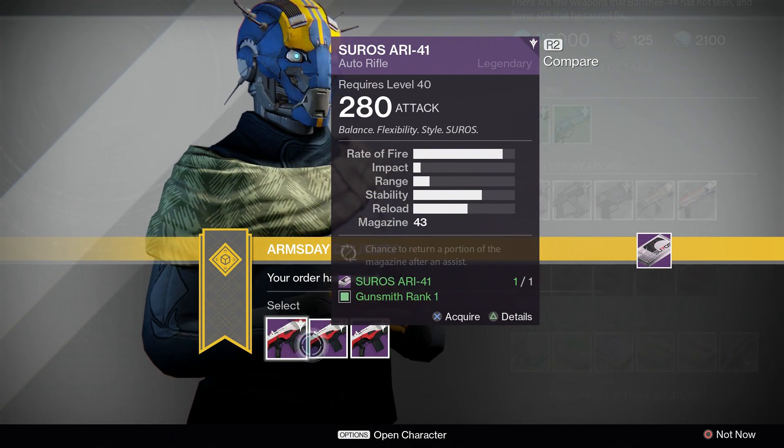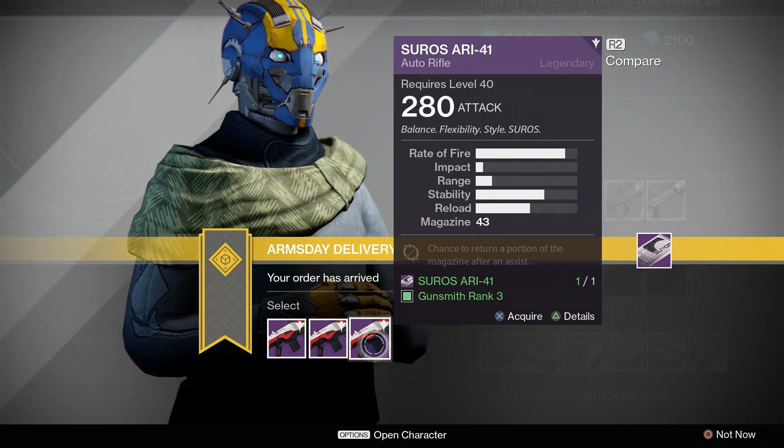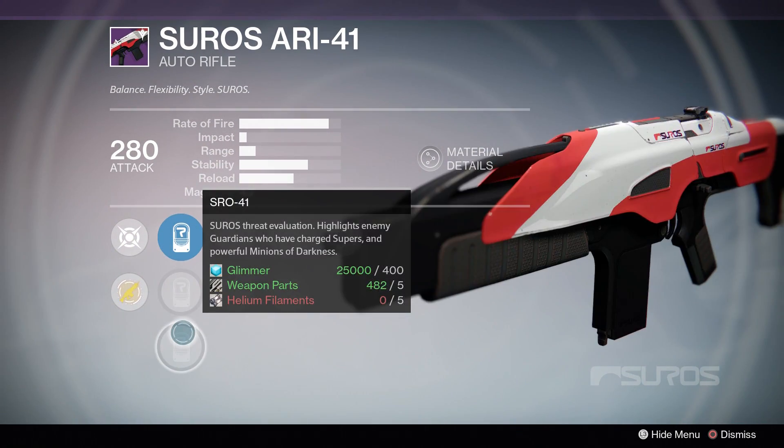Hey guys, it's Armsday. For the Suros RE-41, the Rank 2 roll with SPO-28 sight, perfect balance, and rangefinder is a great all-around weapon.